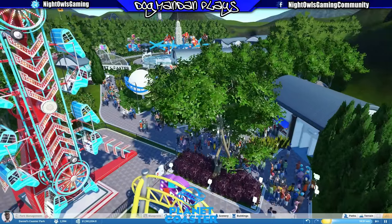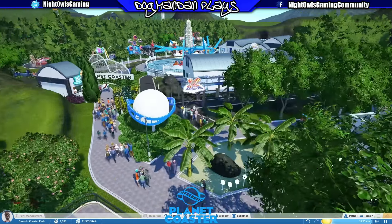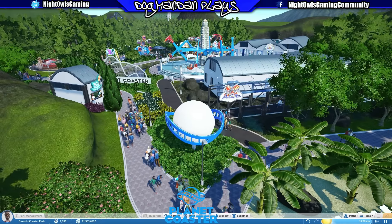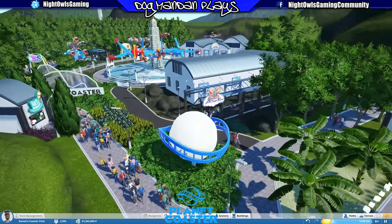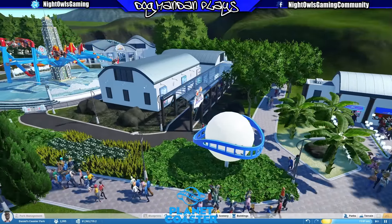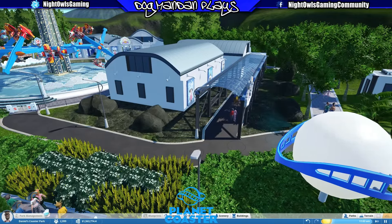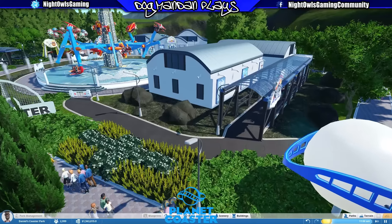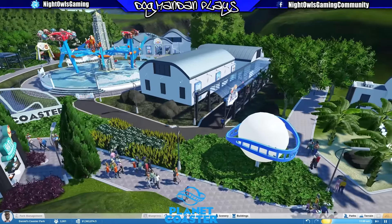At 1.5 million right now. A lot of park management is obviously not in yet, but I'm trying to think about things like lighting, scenery, making sure there's restrooms and food everywhere — because those are things you're going to want to think about when you're building the park, especially when it comes down to management. There are some concerns I'm worried about down the road, like maintenance costs and stuff like that.